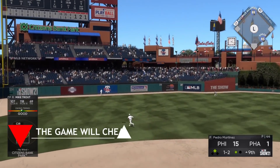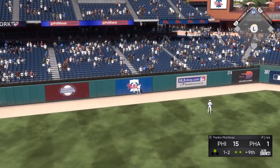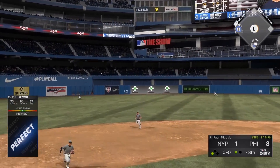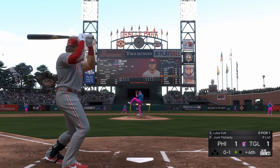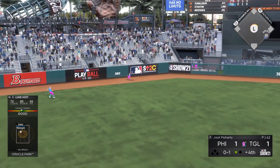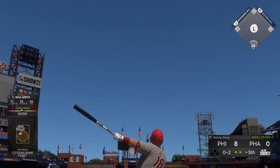Before we get into the meat and potatoes of the video, the sooner you accept that the game will never guarantee you 100% success on anything, the sooner you can realize that the game cheats sometimes. Perfect contact can go right to outfielders. Good ones can die at the warning track. It sucks, but it happens. Realize that don't stretch yourself out too much — the goal is to be able to do it so consistently that it doesn't matter over the long run.